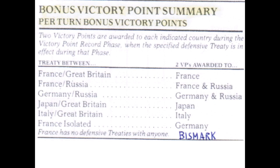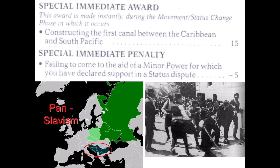Players win by getting the most victory points. Two victory points are given for signed treaties in writing that are presented to the professor. Secret treaties must also be written and covertly passed to the professor. Failure to come to the aid of a minor state that you promised to protect during a status dispute results in a minus five victory point penalty — in other words, loss of your credibility. You can think here of pan-Slavism and how the assassination of Archduke Ferdinand in Sarajevo ultimately led to the outbreak of the First World War because the Russians honored their security guarantee to the Serbs.